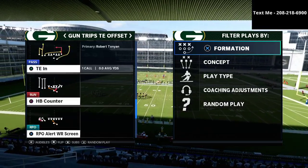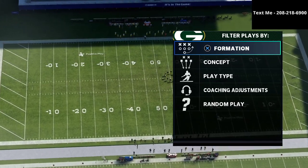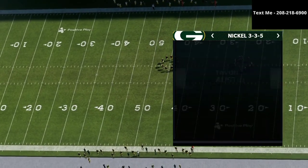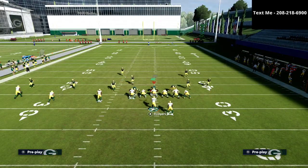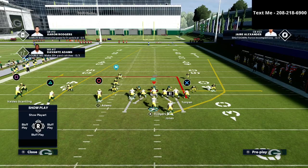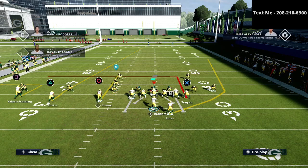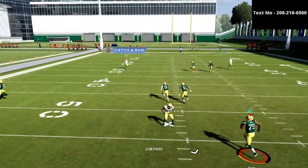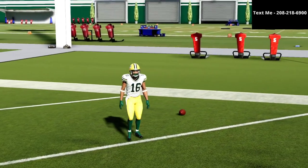We're going to go over this play out of Tight End In and break down how to use it as a match beater. I'll put Cover 4 Show 2 in my audibles. The setup is simple: put the square receiver on an out route, the circle receiver on a curl, and the X receiver or tight end on a streak. The triangle receiver will literally torch the match coverage over the top for a one-play touchdown.